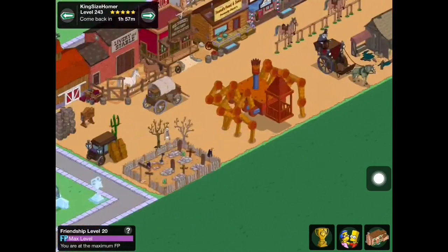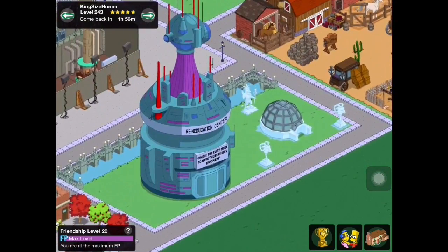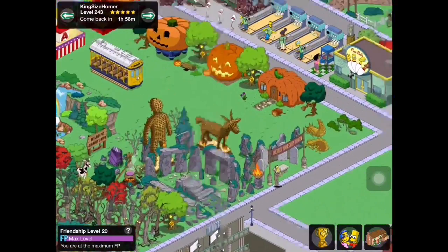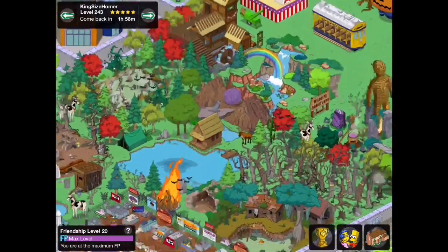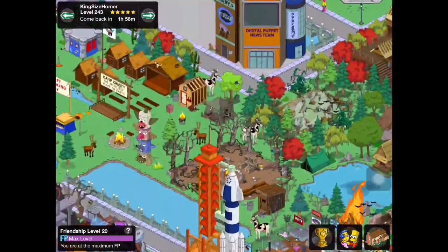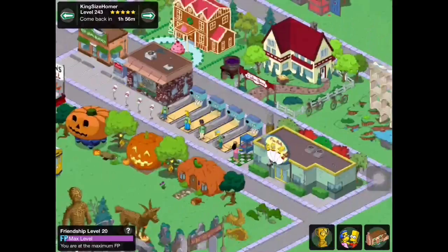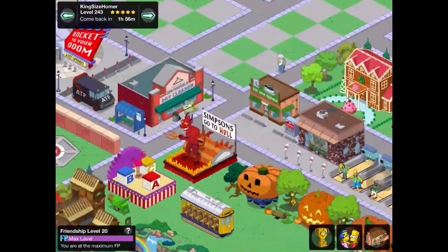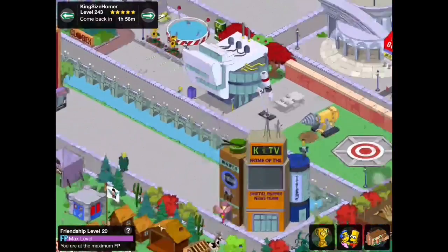We've got some ice stuff next to the Rean Education Center. Over here we have a really large swampy design with just a lot of lakes, forests, waterfalls and whatnot — pretty cool, kind of a murky swampy area, which I think is really nice. We missed a little bit of stuff over here — just some more buildings. There's the Pin Pals area from the current event, the KTV building, and some other nice things.